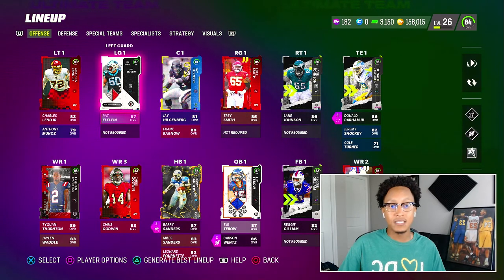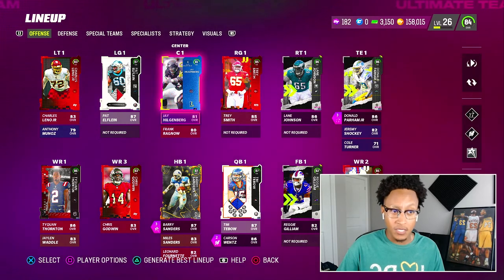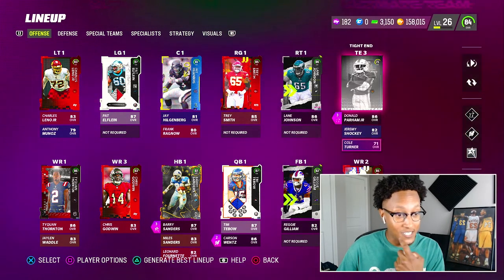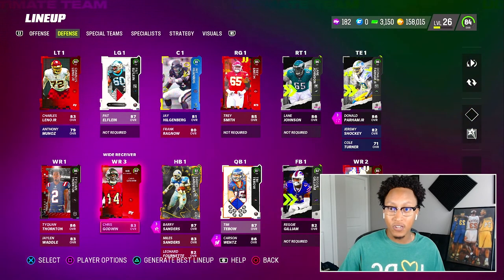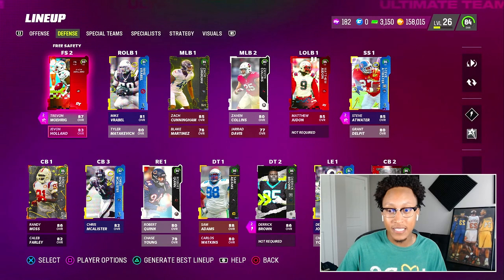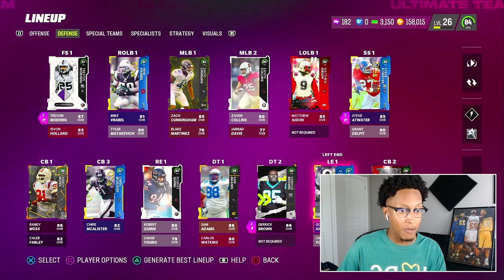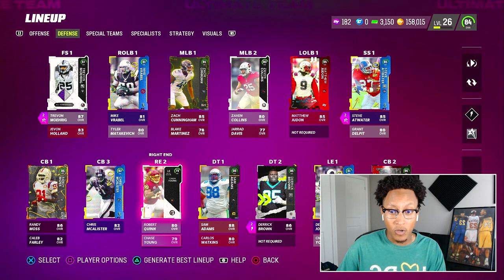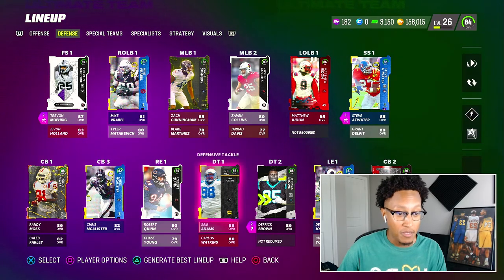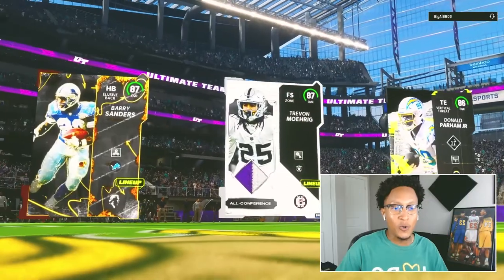Let's show you guys what the lineup is looking like after all those packs. Left guard is secured, we got a couple 80 overalls from the legend packs, we got a new center, Jeremy Shockey's now in at 82, Chris Godwin's going to make his debut today. On the defense, Trevon Diggs at free safety with Pickard baked in, Javon Holland as backup free safety, Damon Collins, Grant Delpit, Deacon Jones, Robert Quinn, Chase Young, and Christopher McCallister.